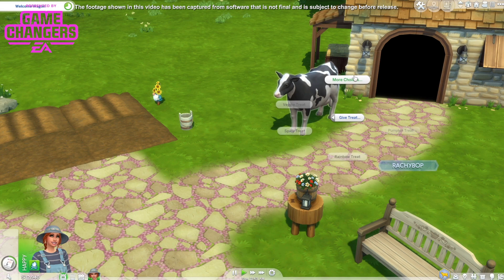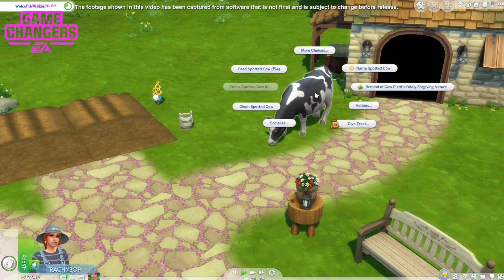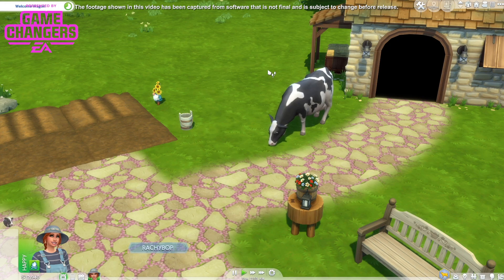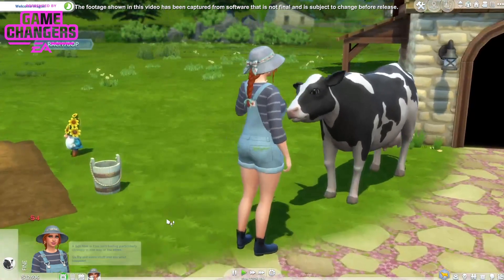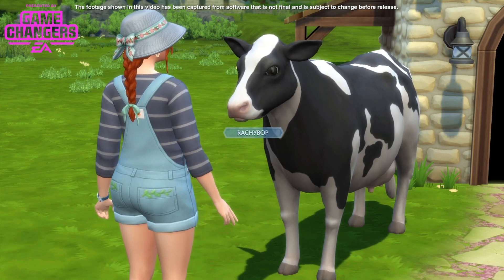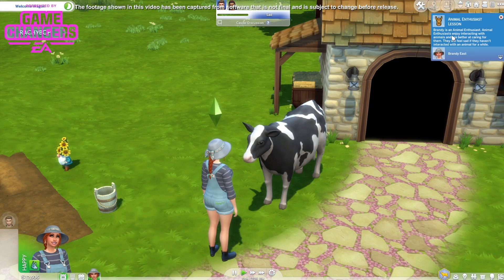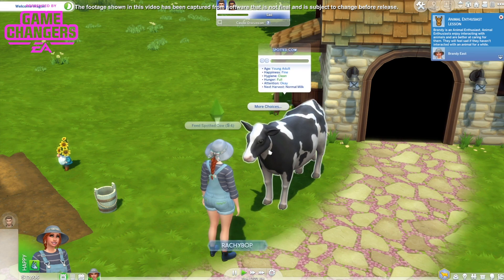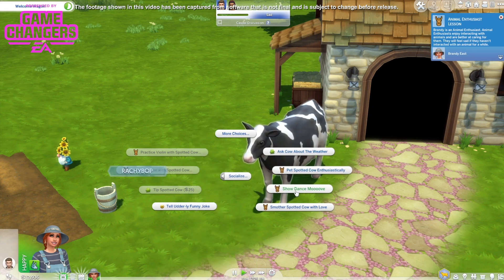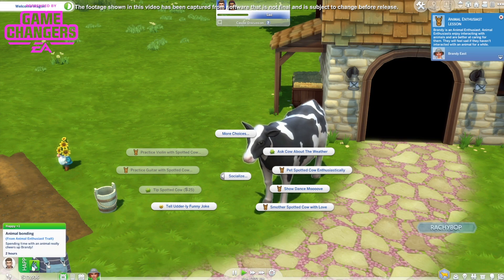Give him a treat — we'll get special things if we do those. I can clean him. I'll just feed him. So cute! Brandy is an animal enthusiast — animal enthusiasts enjoy interacting with animals and are better at caring for them. They will feel sad if they haven't interacted with an animal for a while. Let's socialise. Ask about cow weather. Show dance moves. I think she's going to talk to a human — I should probably let her do that. She's got a little buff there.